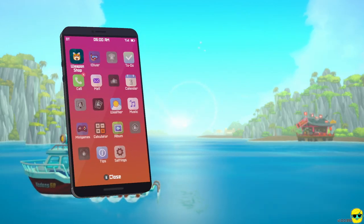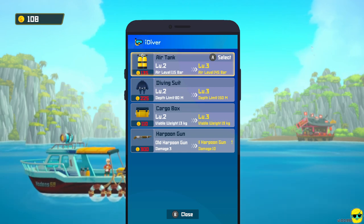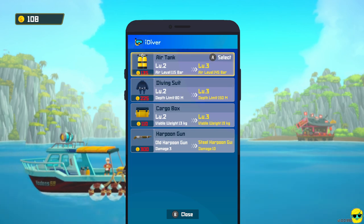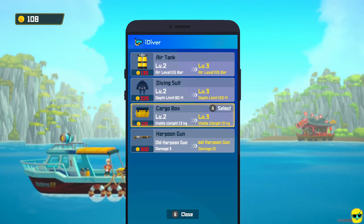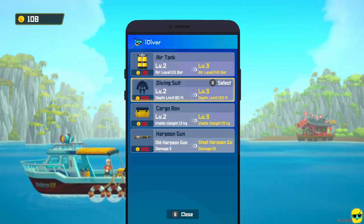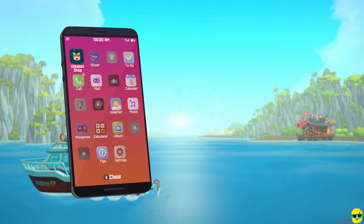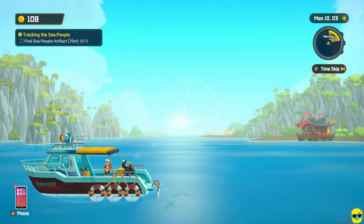I'll push start to bring up my phone. It's because of the iDiver. We used the iDiver, and already Dr. Bacon upgraded our diving suit, but I upgraded the air tank and the cargo box with some money that we've made. So now we can carry more, have more air, and can go deeper — that's phenomenal. We can't make anything at Duff's weapon shop because we don't have the blueprints, but we're going to start gathering them as we dive.